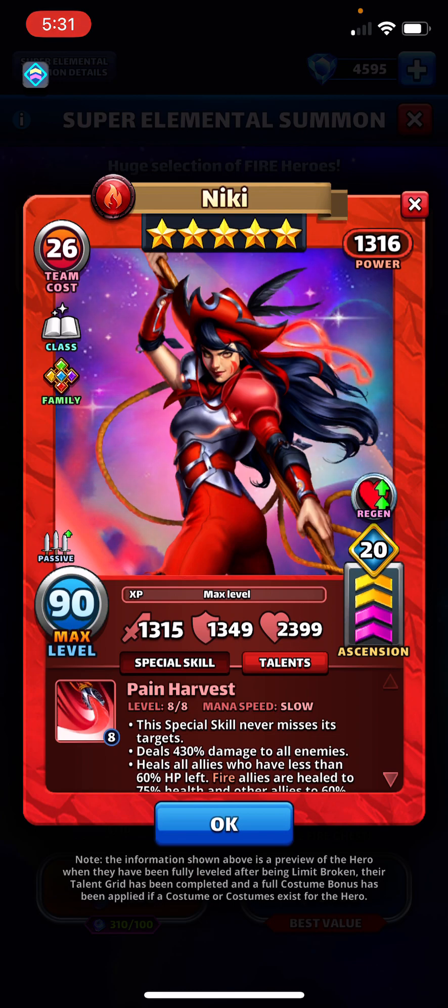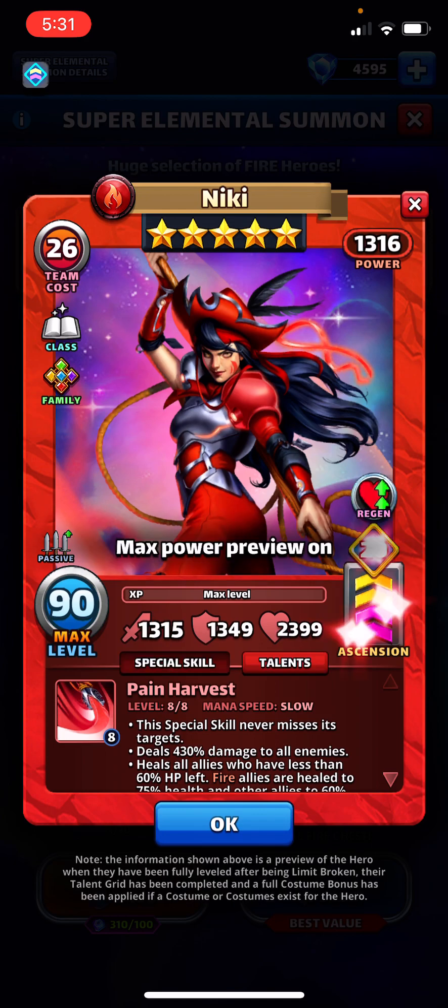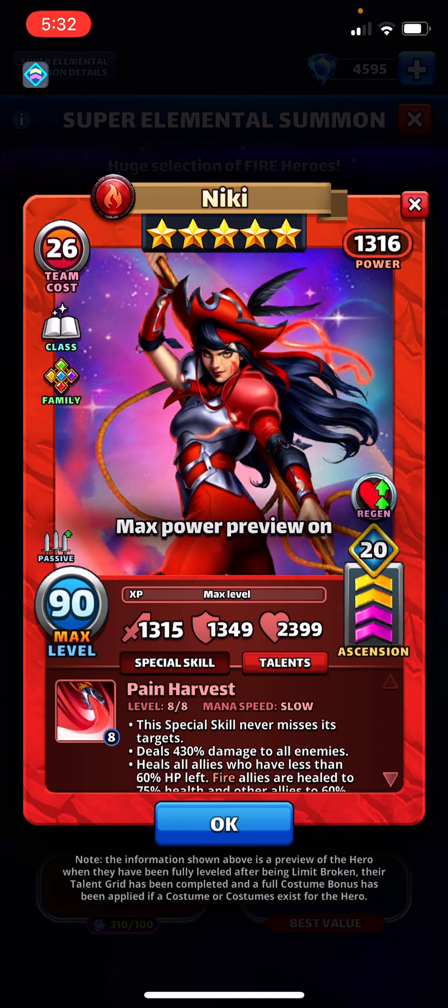But about Niki, we have super strong stats, as you would expect. Without max power preview: 968, 1036, and 1833. We are solidly in the thousands with the team power here — 1010. And with max power preview back on, she's very slightly leaning a little bit more defensively. She's got a slow speed special, Pain Harvest.